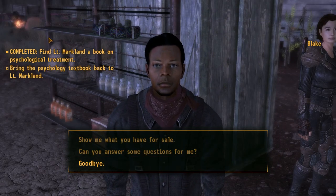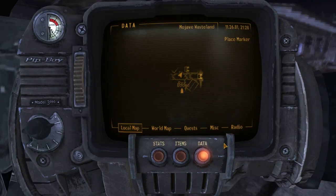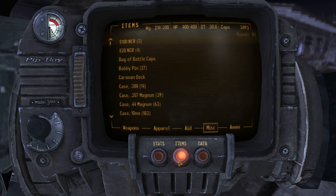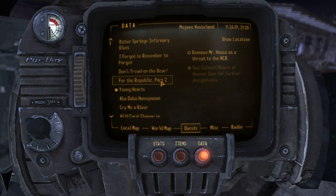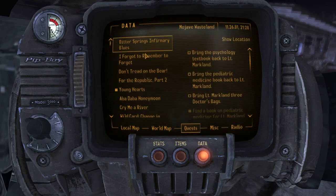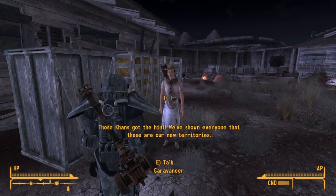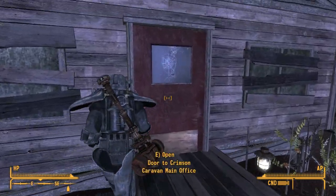I wonder if this is for anything. The Crimson Caravan main office — I wonder if there's anybody important in here. Those cones got the hint — we've shown everyone that these are our new territories.